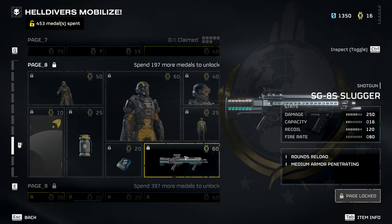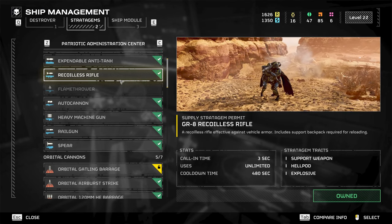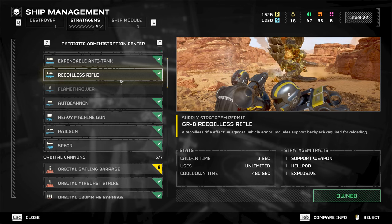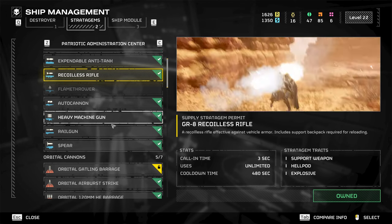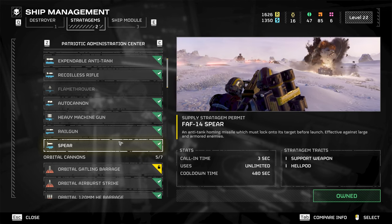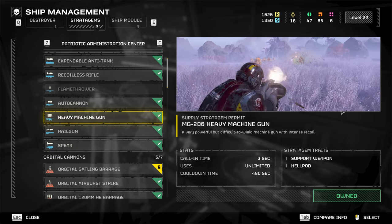The Recoilless Rifle has been buffed in terms of ammo: instead of two rockets per resupply, you now get three, meaning you only need two supply boxes to fill your backpack to maximum. Similarly, the Spear now gets two missiles per resupply instead of one.